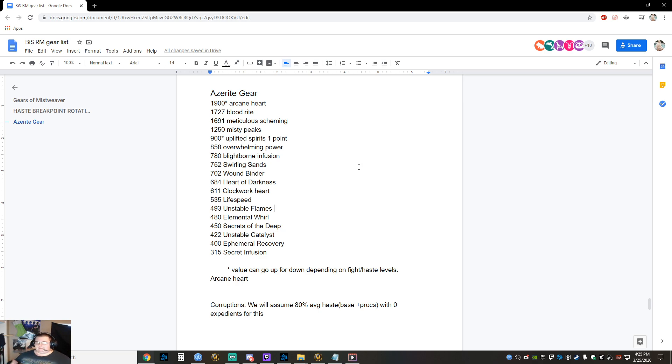Once you reach a point where Essence Mastery starts becoming your predominant heal, uplifted spirits becomes kind of dead weight. When you're at such high haste that EM is 40–50% of your healing, uplifted spirits is worth a lot fewer points and you'll want to transition out of it. Overwhelming power is at 858.